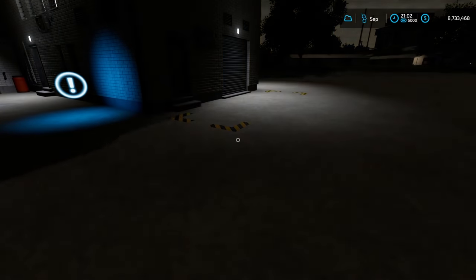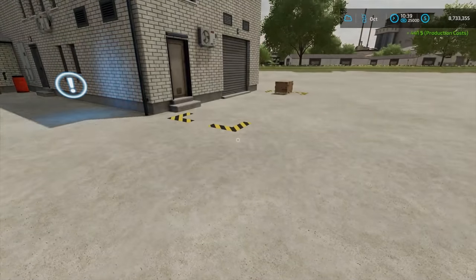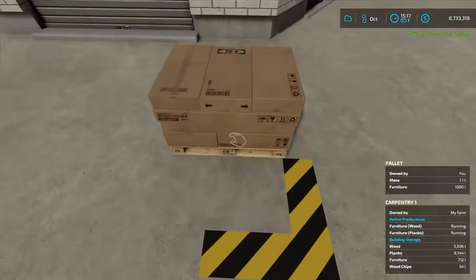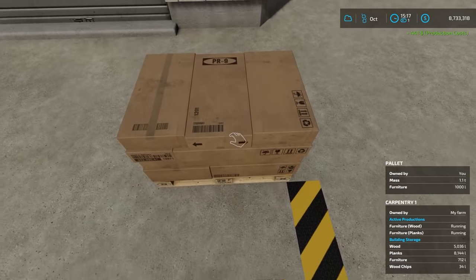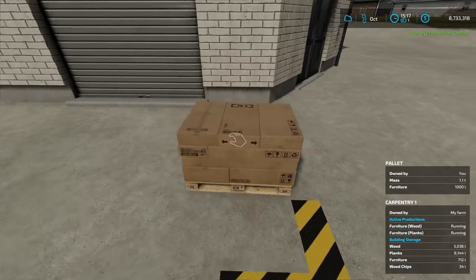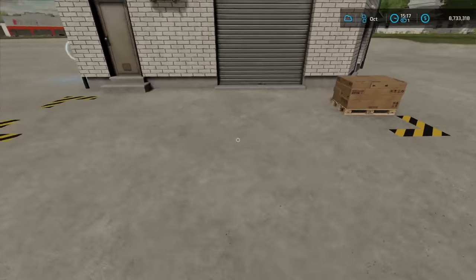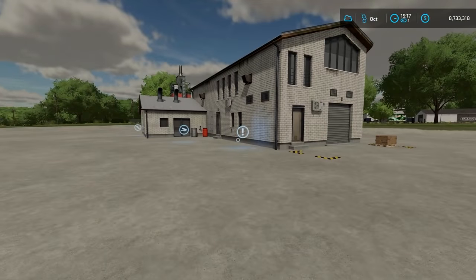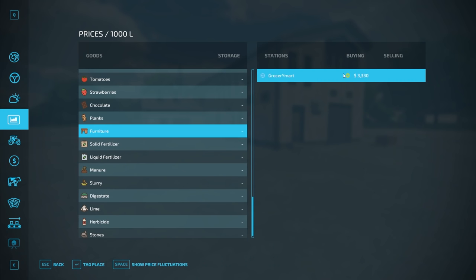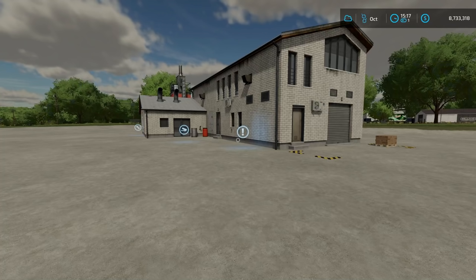Fast-forwarding to the morning — there we go, we got a pallet over there. Here is what a pallet of furniture looks like. Very anticlimactic — you're not seeing chairs wrapped up on there or anything like that, but there you go. What do you do with furniture? It's very simple: if you wanted to stop at planks, you could sell the planks; if you wanted to stop at furniture, you can sell furniture. You can't go any further than furniture — it's just a way to make a little more money from your forestry without having to just sell your logs.